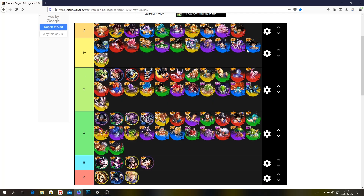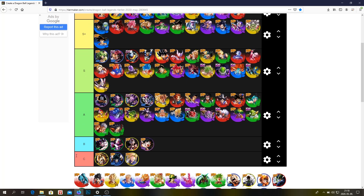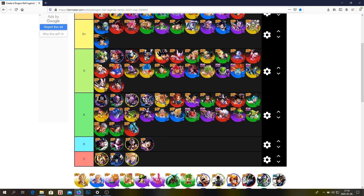Support Goku — S plus, easily. Probably the best support unit in the game. Metal Cooler — A tier, you can use him. Free-to-play Vegeta 2 — S tier, easily.